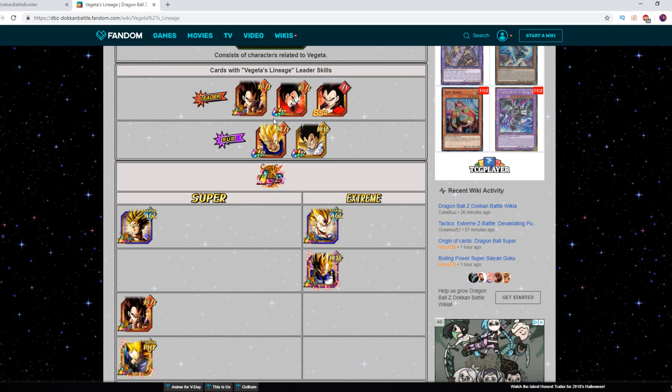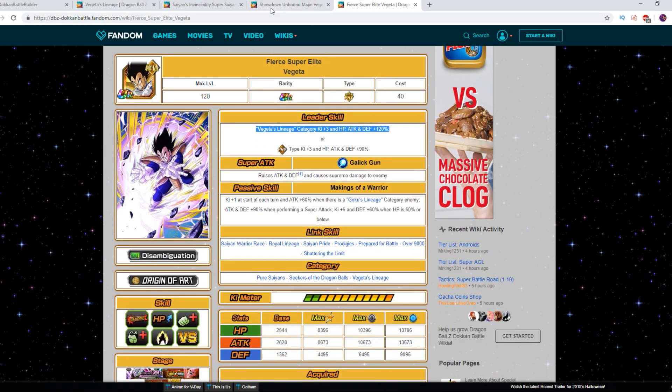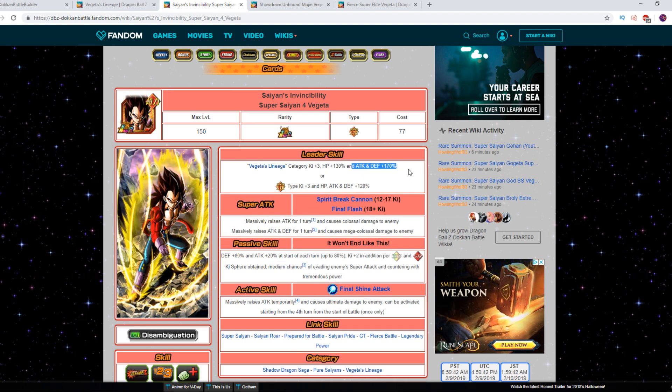The top rows show the entirety of the Vegeta's Lineage leader skill — these are the units that have it right now. The main leader is who you want to shoot for, but the other two also have it at around 3-key 120. They're very viable, especially if you take an SS4 Vegeta friend at 130 to HP and 170 to attack. The additional stats in attack and defense are what you want on a leader like this.